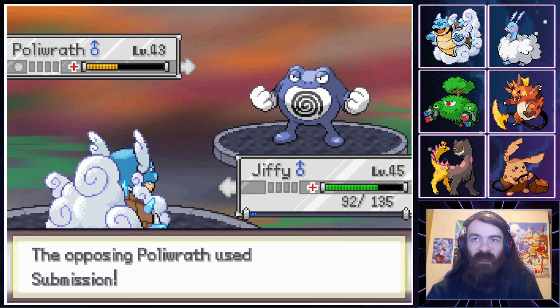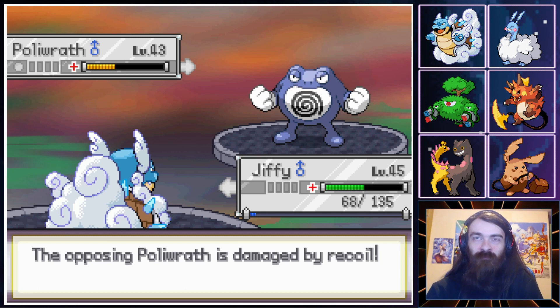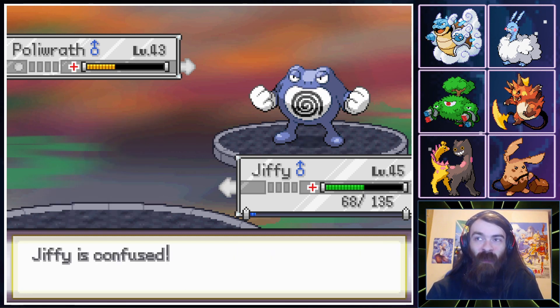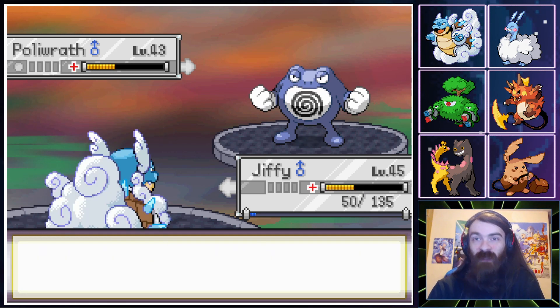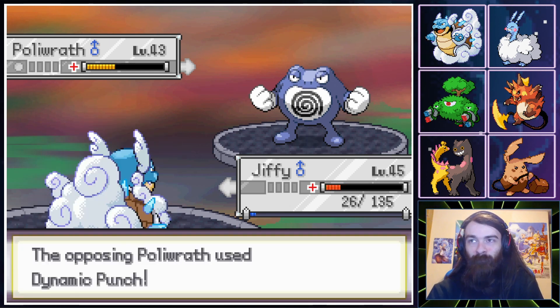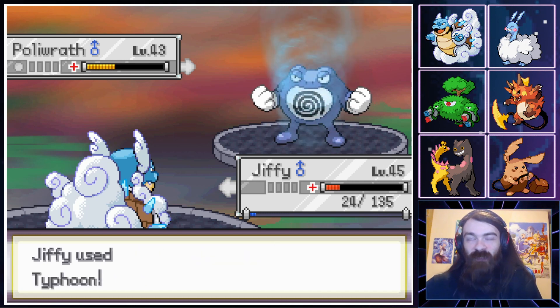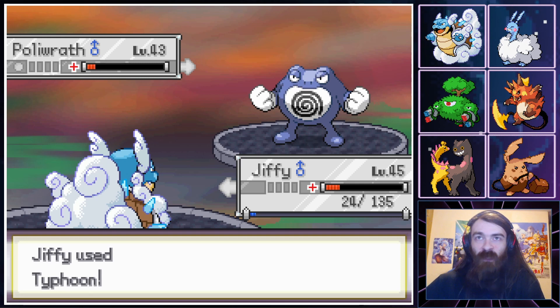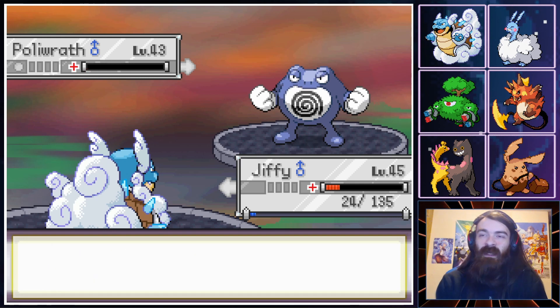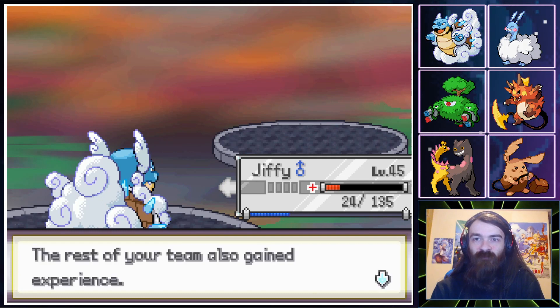I don't know if I would take Magnezone off the team. I have no idea where I want to take this team — I just know I want to swap things around and try a bunch of things. Jiffy's staying, Qubit's staying. We break out of confusion thankfully. As for the team, I do want to put Grimer on the team.